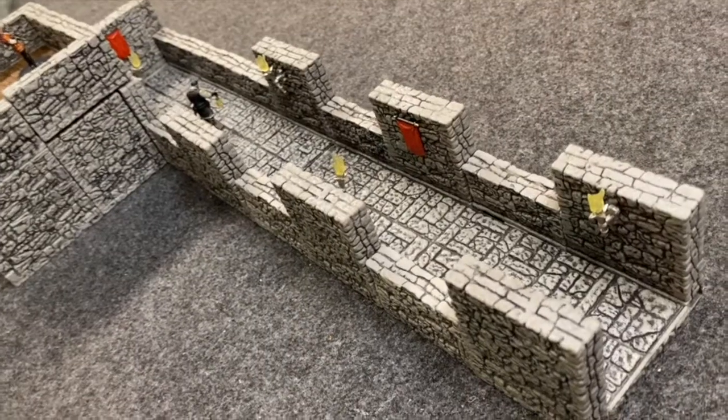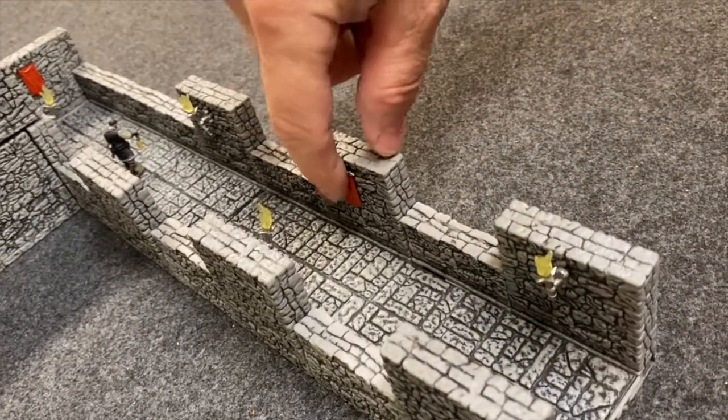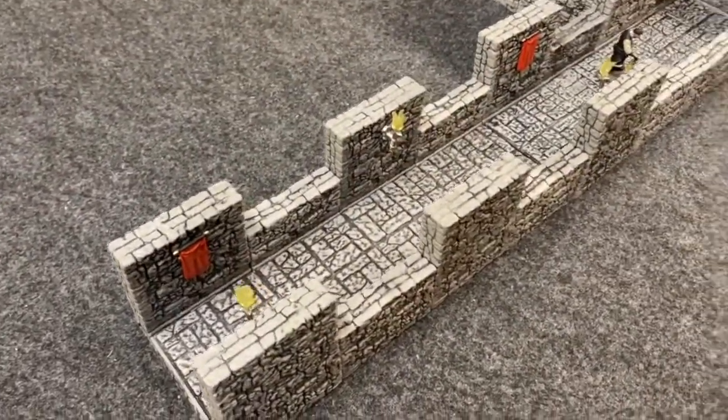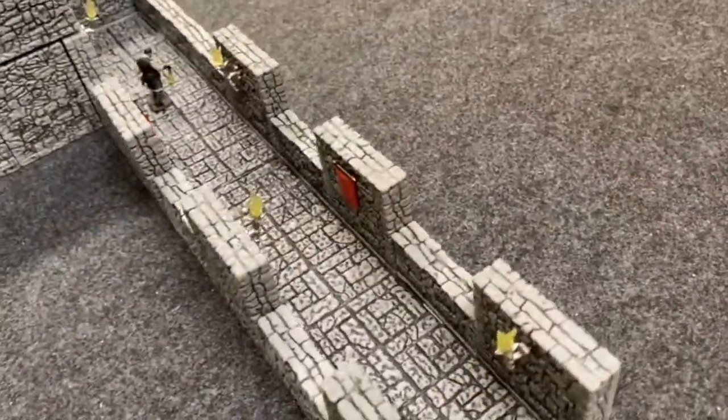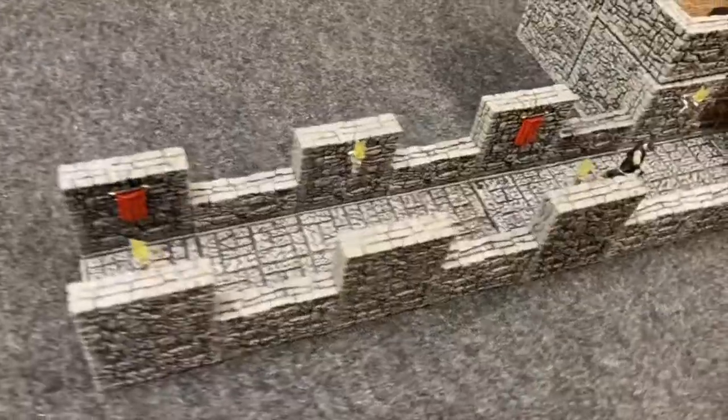Something very cool about the full height walls is they have these slots where you can peg in banners and torches. I just arranged them every other on each side. It would provide enough illumination for guards walking the wall.